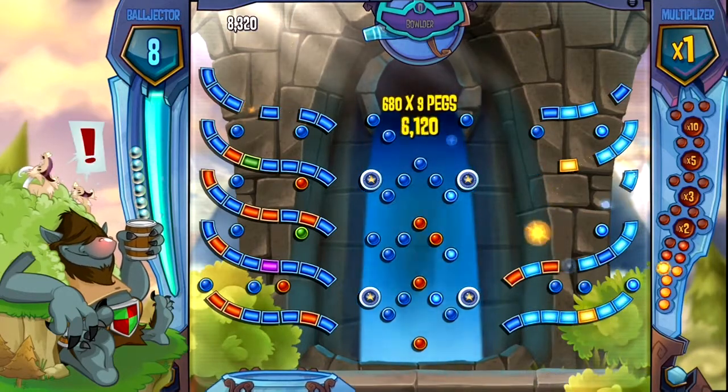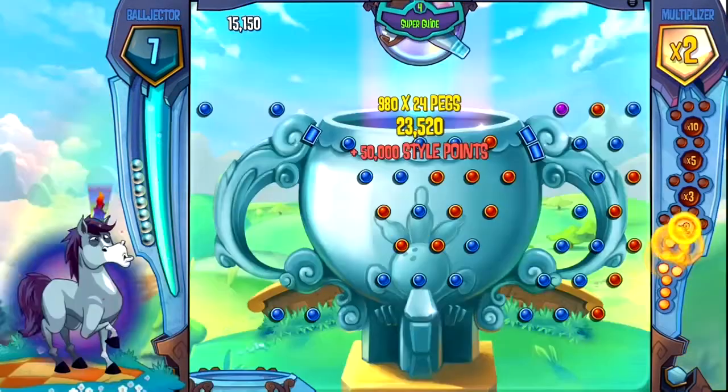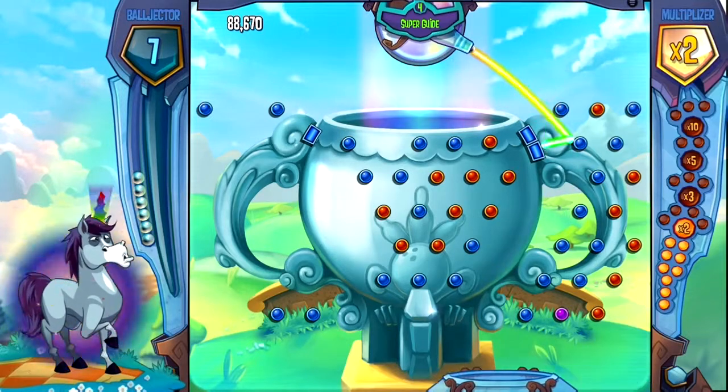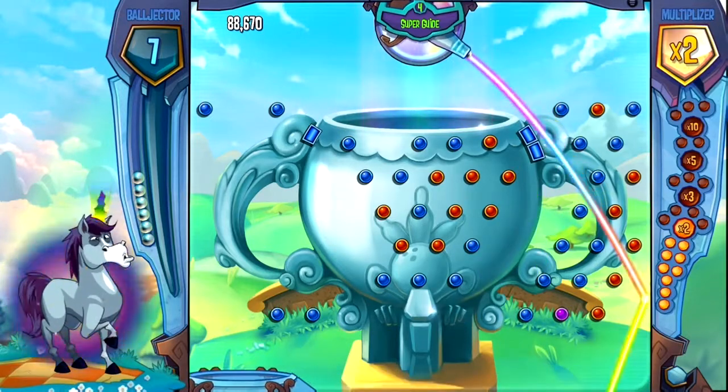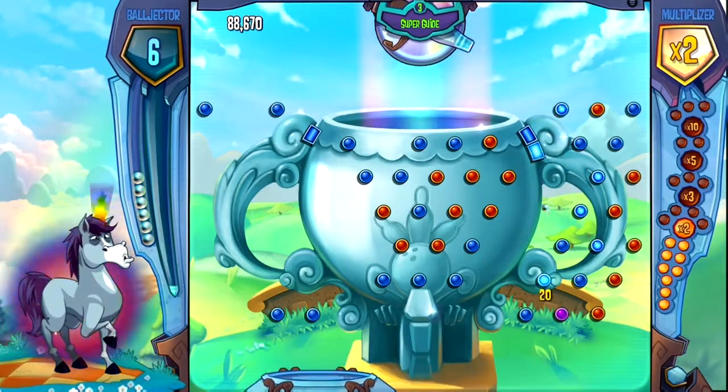You get extra points for doing styles. You can see I did a little style there so I got some extra points for that. There's a bunch of boards you can do and each board has a couple of different challenges. This is one of the green power-ups — it tells you where the ricochet is gonna go so you can kind of line up some shots with that.